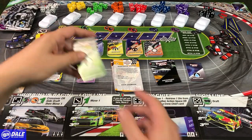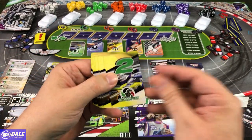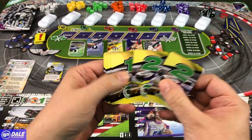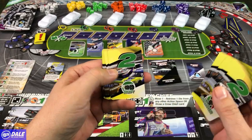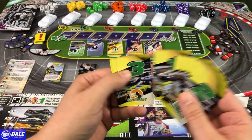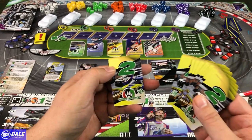Then on to our speed cards, just giving us how far we're going to move and some abilities. So crossover, drafting with different numbers, some clean air, side draft, a few more of those, and work the pack.